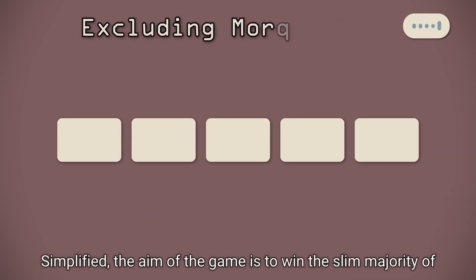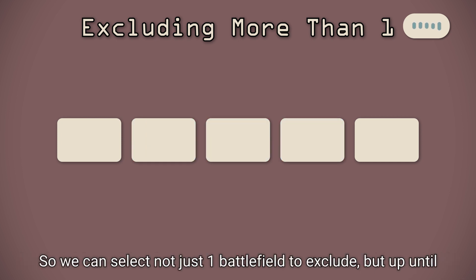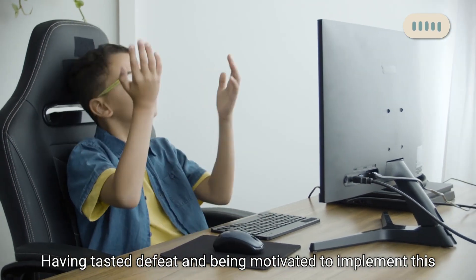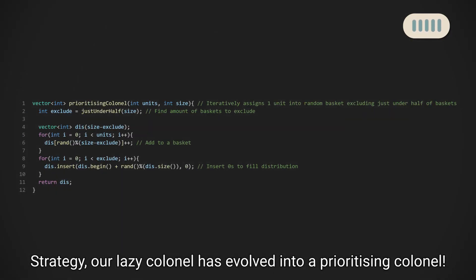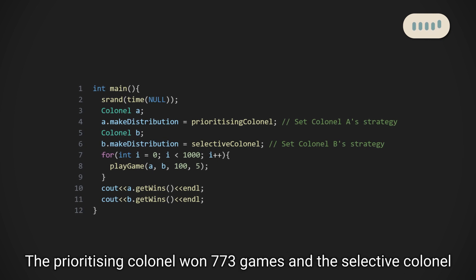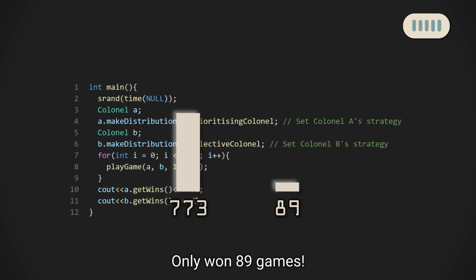Let's go even further. The aim of the game is to win the slim majority of battlefields. In 5 battlefields, the slim majority means 3 battlefields. So we can select not just one battlefield to exclude, but up until only the slim majority of battlefields is left. Having tasted defeat and being motivated to implement the strategy, our lazy kernel has evolved into a prioritizing kernel. I ran another 1000 games with 100 soldiers and 5 battlefields. The prioritizing kernel won 773 games and the selective kernel only won 89 games.